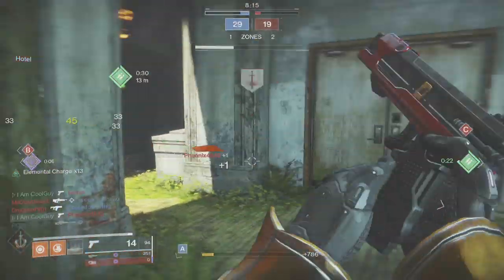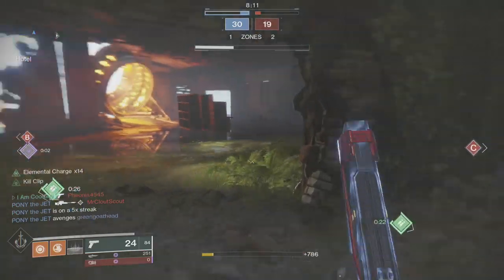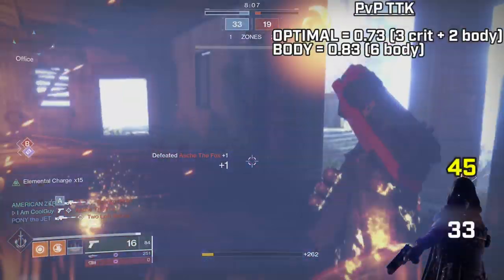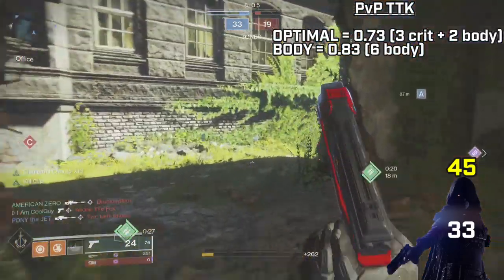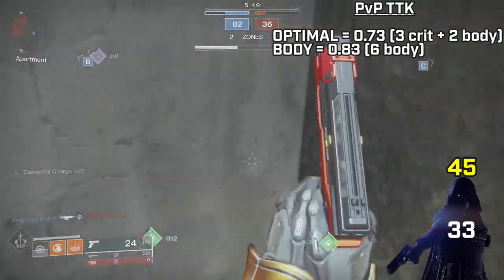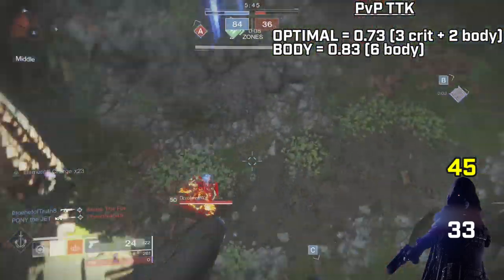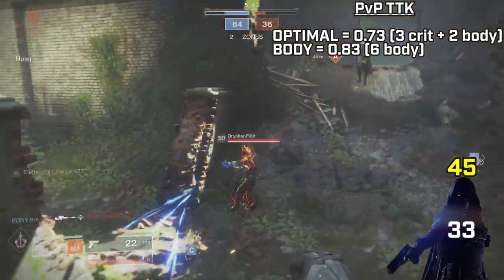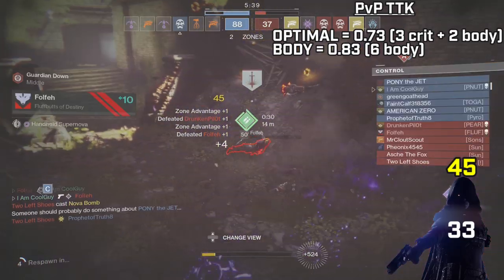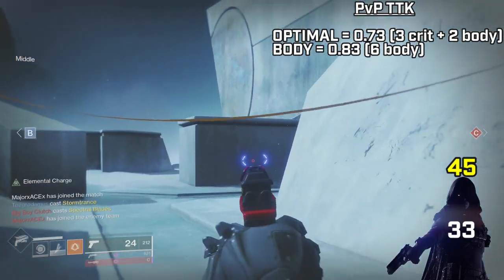These are 325 RPM — it shoots out 2 rounds in 1 burst. You don't see these in PvE at all; this is going to be mostly PvP centered. In PvP they do 45 to the head and 33 to the body. The time to kill is a give and take: it has the slowest optimal TTK at 7.3 seconds — that's 3 crits and 2 body shots — but the best body TTK out of all sidearms at 0.83 seconds. The key takeaway is that it's a 3-burst kill, 3 shots at 2 apiece, and it should never really be more than that.